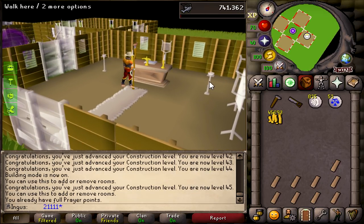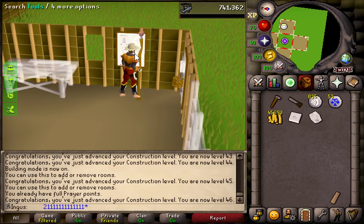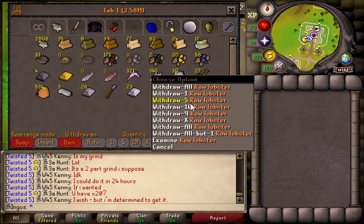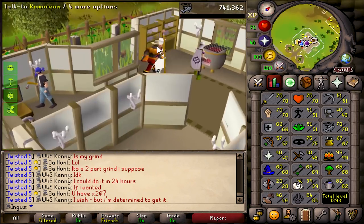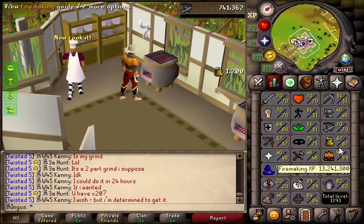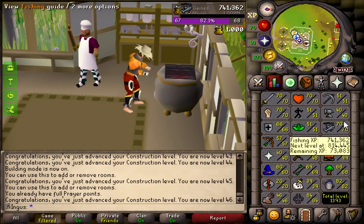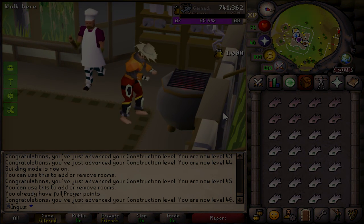Boom — now we have an altar in the house, which will make recharging our prayer much more convenient. Now I'm going to get all our amulet molds. Before we even start on the mess hall, I'm going to go straight for cooking all of the fish that I have in my bank — hopefully that should give us a good starting place. I figure I'm going to need this food when we get to Slayer, so it's good to knock it out and stockpile some in the bank.